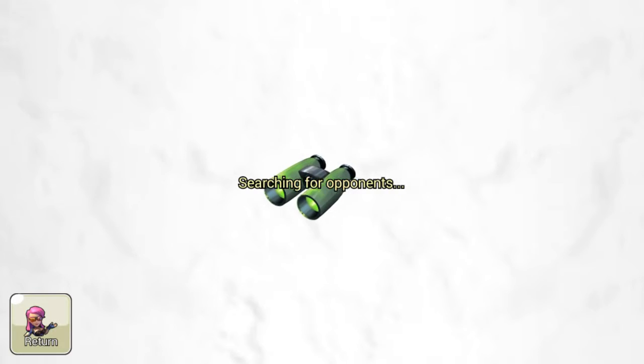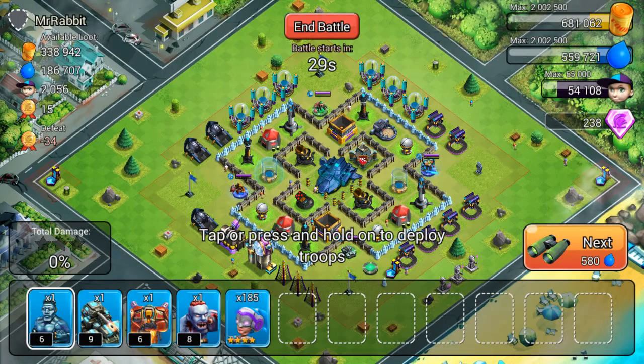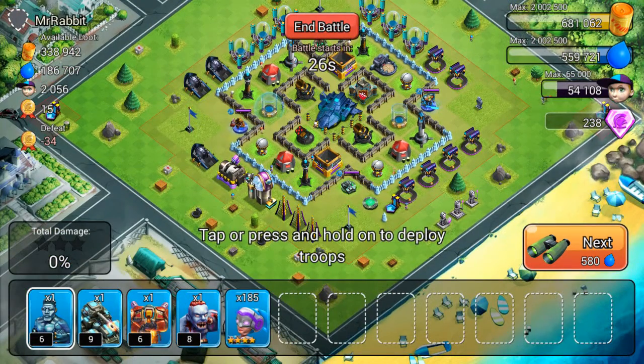I will also be having 4 of my heroes because I am not going to attack with only Hawkeyes — it'll be Hawkeyes and all of my heroes. I will try to fight a small beast because these troops are not very powerful to take on high level bases.